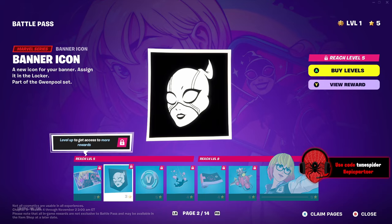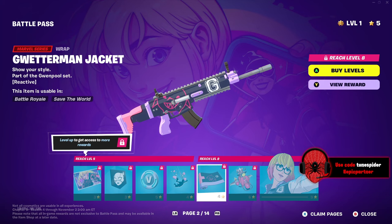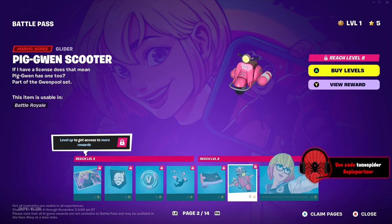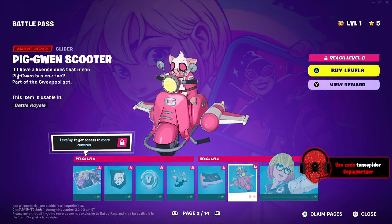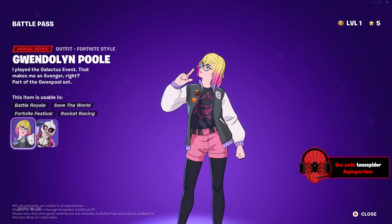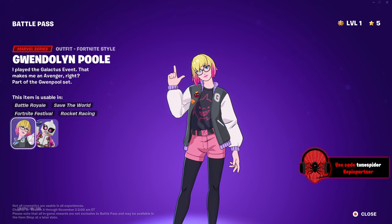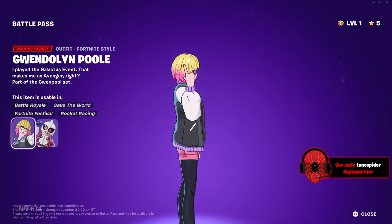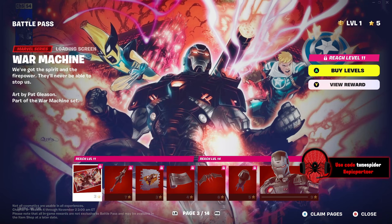Page two has her in just a normal outfit, then an Evil Gwenpool style. There's a banner icon, V-Bucks, and a contrail. The gun wrap looks like it's hinting at Jeff the Land Shark — I love it! Her glider has a pig in the costume. The school outfit has a Deadpool pin, a Fish Stick pin, Jeff the Land Shark on the shirt, and a Cuddle Team Leader belt buckle.